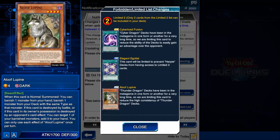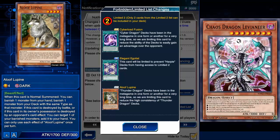Aloof Lupine going to 2 hits Thunderdragons, which also hurts Metaphys decks. Thunderdragons will probably use the Lightsworn engine to stay relevant. They can still use Thunder Dragon main effects, make Xyz and Synchro summons, summon Levoneer, and so on.